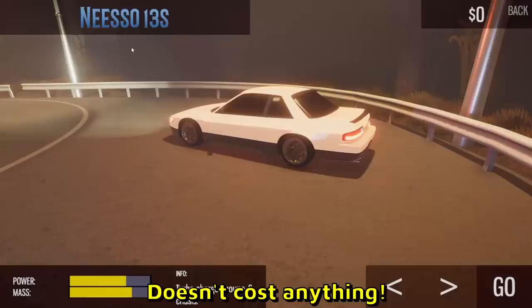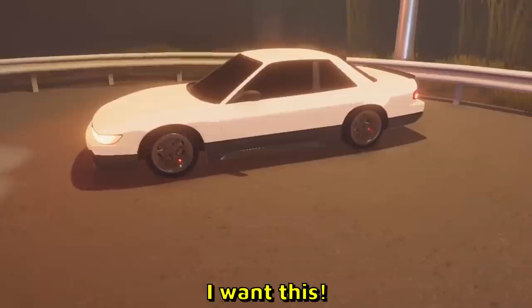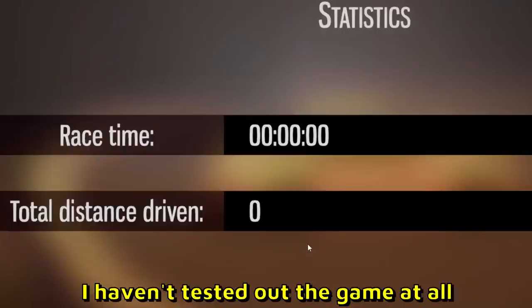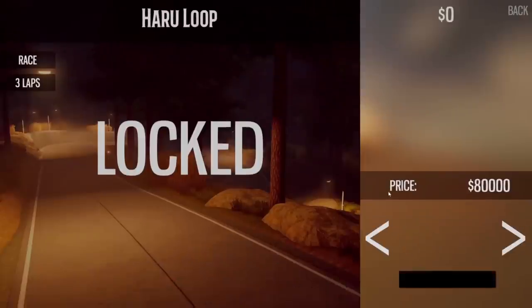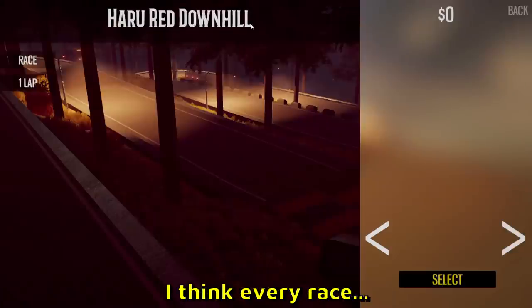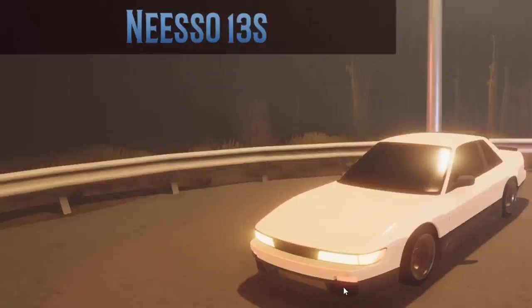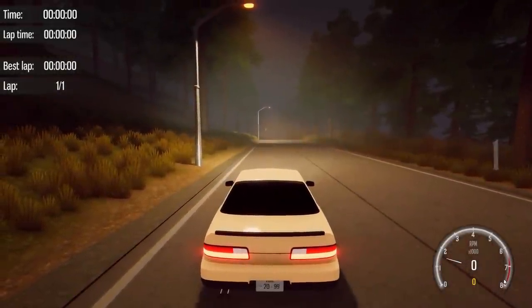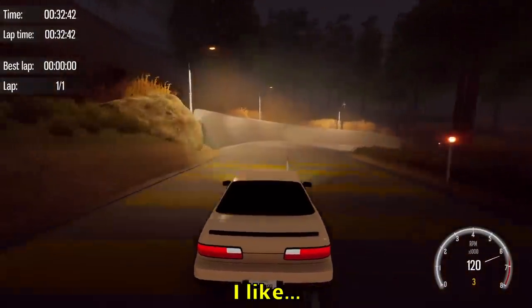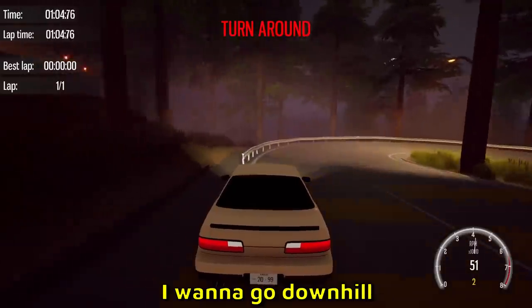We can use this car that doesn't cost anything! At first we can pick between two starter cars — I want the Sylvia S13, look at this beauty. These are the races; everything else is locked. They all seem like downhill races, and you can also do uphill. Let's go downhill, picking the Nisso. Too bad we can't use a steering wheel, but it is what it is. Wow, it's pulling me to the right side — the flames are pretty good though!